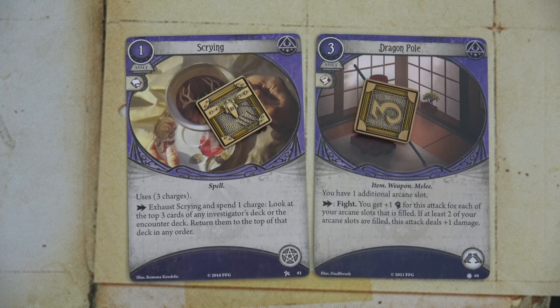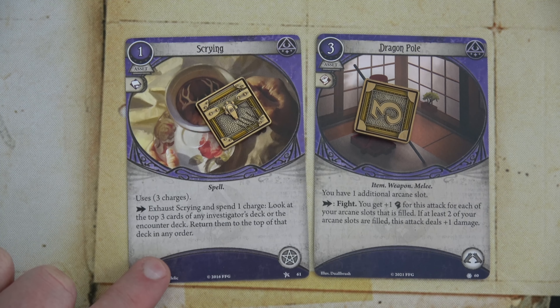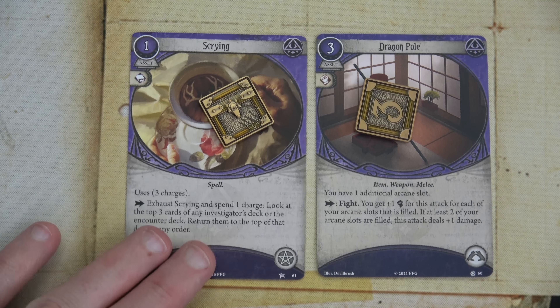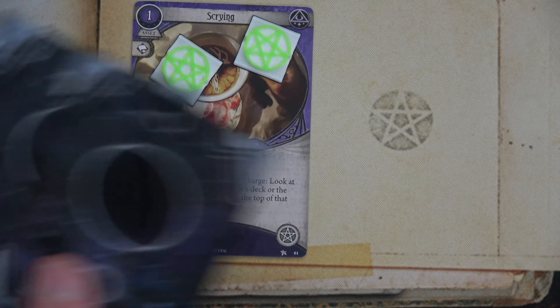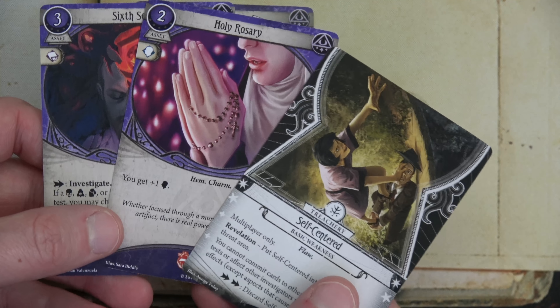Lily starts by spending two actions to play Scrying — three charges, exhaust to look at the top three cards of any deck — and Dragon Pole, which grants one additional arcane slot. The Dragon Pole gives plus one Combat for each filled arcane slot; with one filled that's combat five. If at least two arcane slots are filled, attacks deal plus one damage. For her third action she uses Scrying, finding Self-Centered, Six Senses, and Holy Rosary — she puts Six Senses on top.